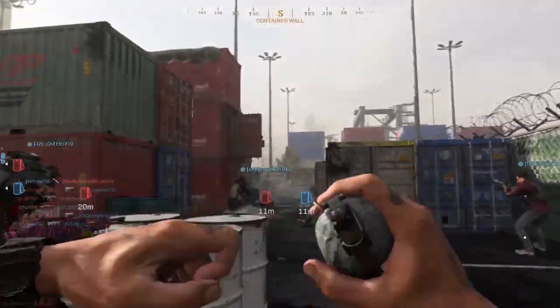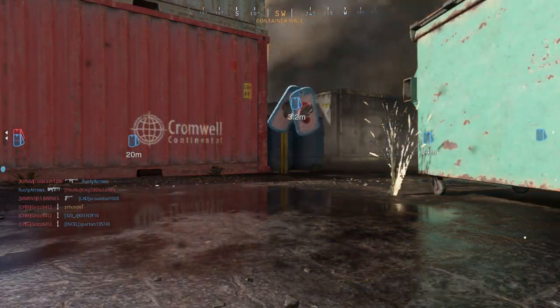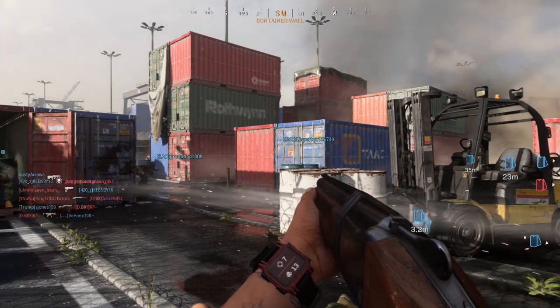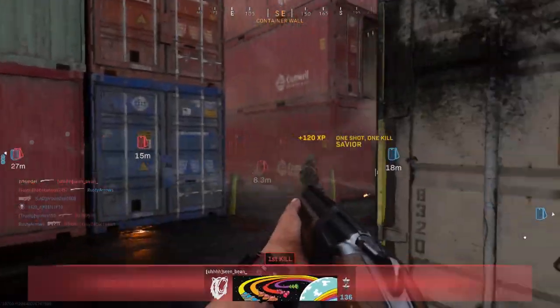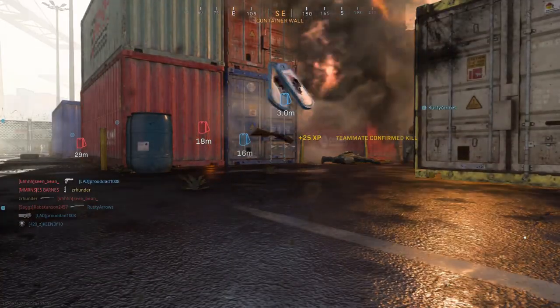But they're kind of useless in regular play if you're any further than from one side of the containers to the other — from like the spawn sides on Shipment. Anything further than that and it's really difficult to get that one-shot kill. I noticed if you put people on the edge of the circle you're more likely to hit them with more than two pellets.